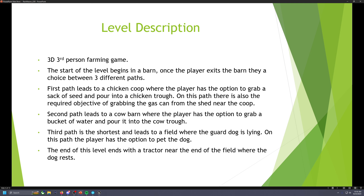The description is going to be a 3D third-person farming game. The start of the level begins in a barn, and once the player exits the barn, they can have a choice between three different paths, which they can go back and forth with. The first path will lead to a chicken coop to the right, where the player has the option to grab a box of seed, pick it up with a bucket, and pour that into a chicken trough or go over to the cow trough.